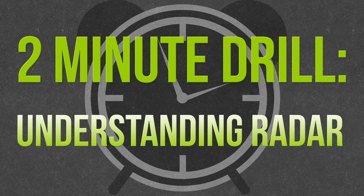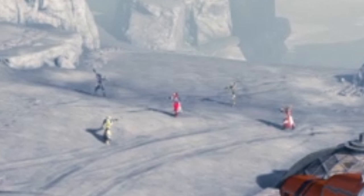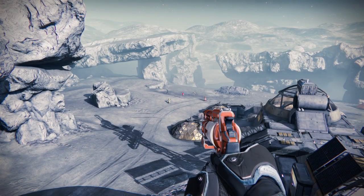Your radar has three sets of ranges it provides you. The first is the full circle in the center of the radar. This range shows an opponent anywhere from 0 out to 8 meters from your Guardian. Visually, it looks like this.